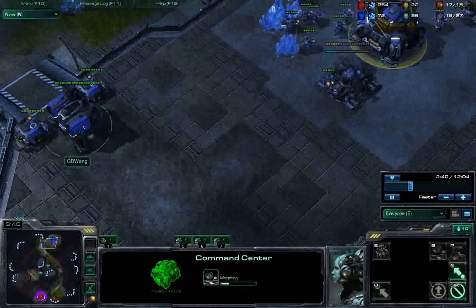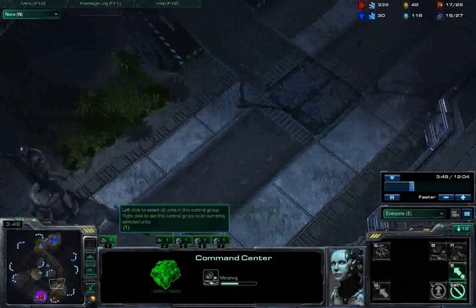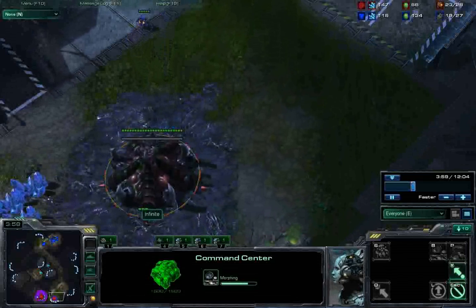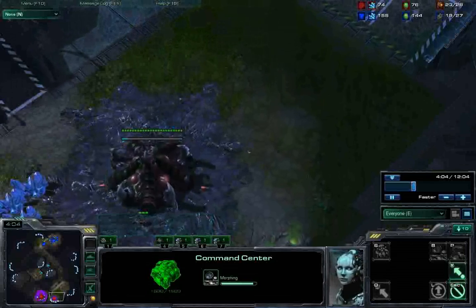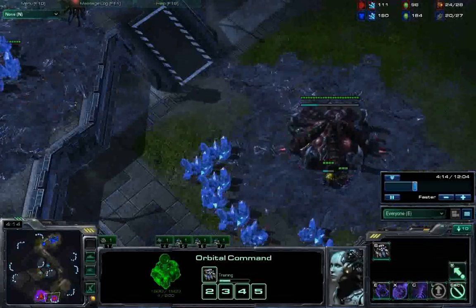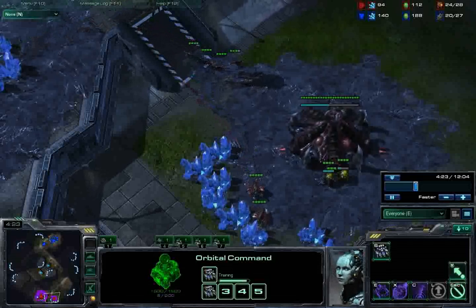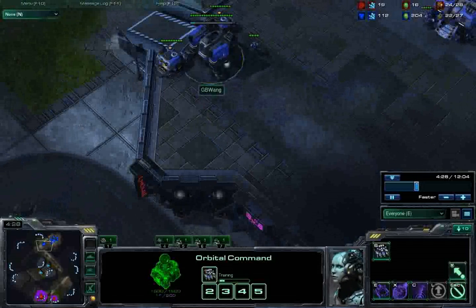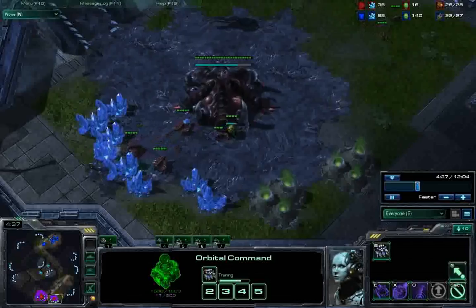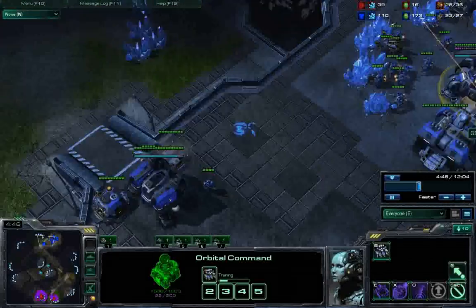Once the barracks is done, you throw down your factory and get an orbital command center. I scouted after I put down the second supply depot. The scouting is a little variable — I do late scouts in this matchup. Unfortunately for Zerg, they're a very predictable race with their openers. What can they really do? They can make lings, roaches, or banes — all melee or very short-range ground units, all counterable by a wall. When I scouted, the only thing I wanted to look for was the expansion. I saw it, and that pretty much guarantees I'm going to have Thors out.